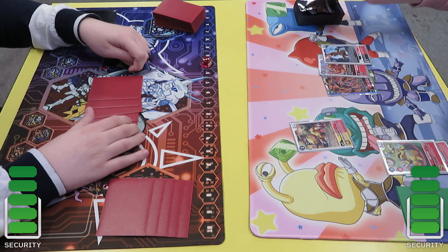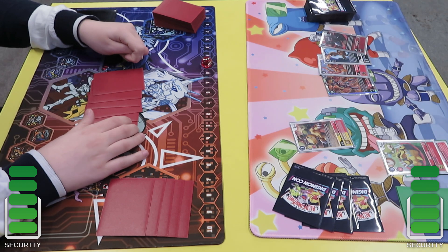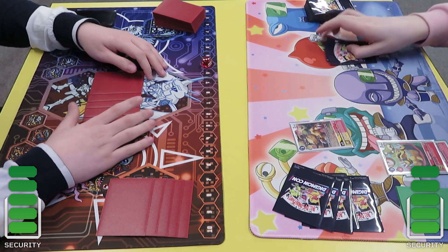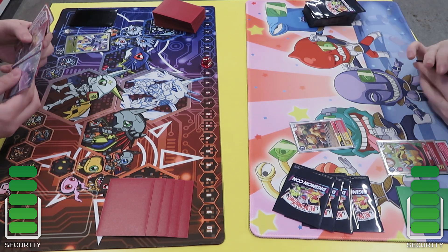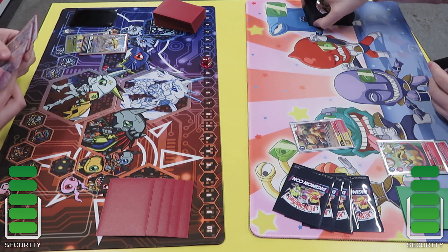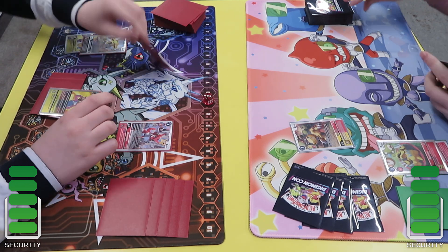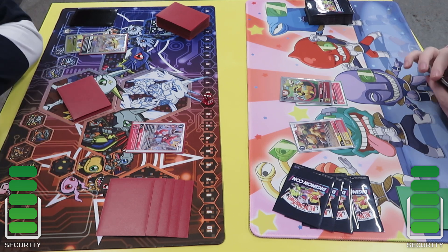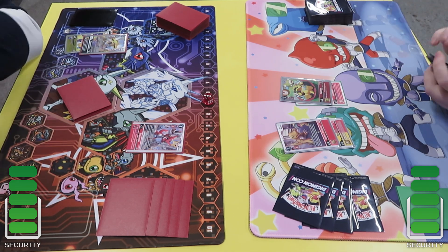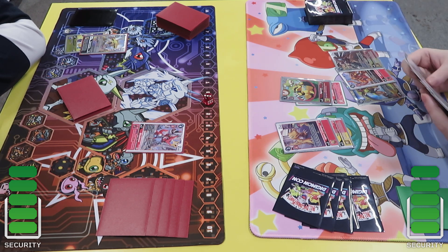We get into Game 2 and my opponent gets to start off. He goes into the Agumon in raising and then goes into the new Agumon - he forgot to do security but I don't really care, it's just a friendly essentially. I go into the Sparrowmon here and also play the Shoutmon, so got quite a bit of resources.